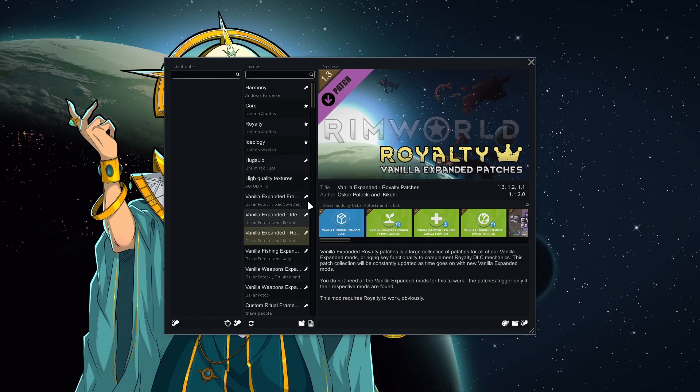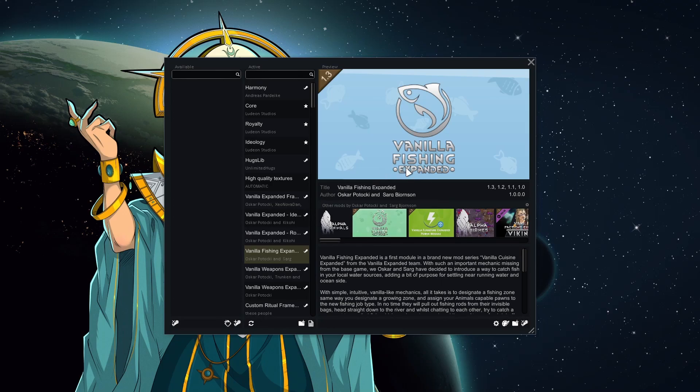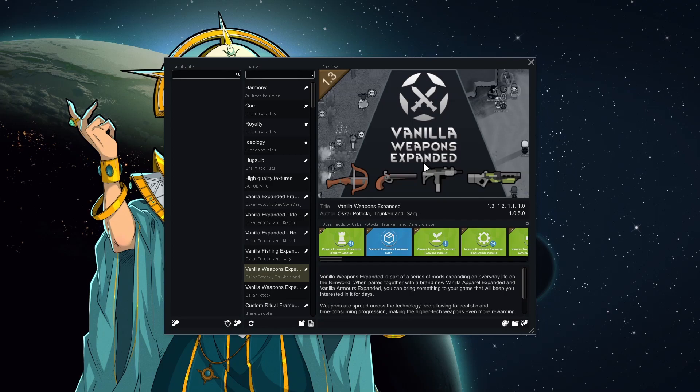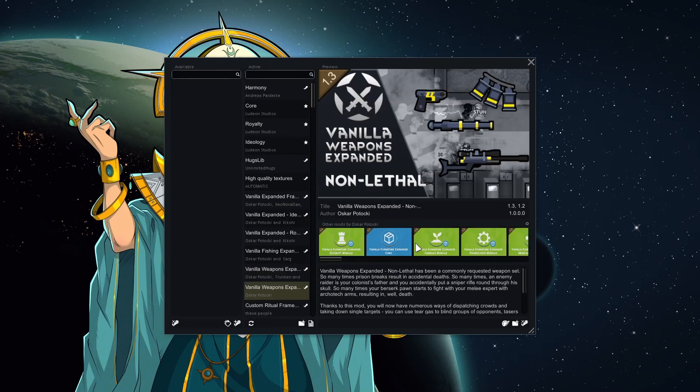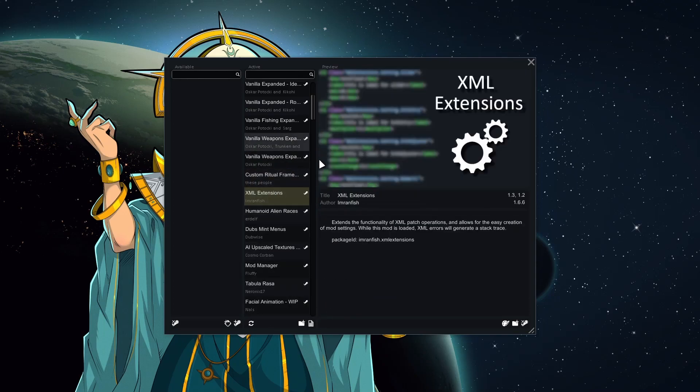We have ideology and royalty patches from vanilla expanded, plus fishing so our people can fish — some will like it and it's a good way to get food without letting them wander too much. Vanilla Weapons Expanded is in purely for the tools. We have Simple Sidearms so we can equip our ethical workers with tools. I also added the Non-Lethal Weapons Expansion — things like tear gas, stun guns, and rubber bullets — since we're a prison trying to take people non-lethally.